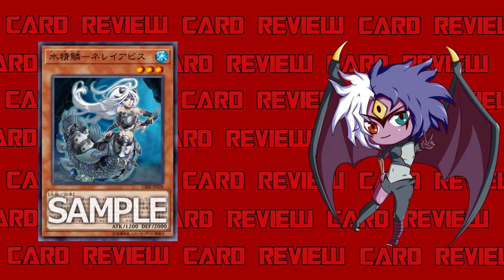It just kind of sucks that you're going minus on the play, because you really are — you have to pitch her, then either get rid of another Water monster in your hand or pop one on the field. If you have Linde on the field, you can destroy Linde, boost the attack, and then Linde will float into something else, which will be nice. But you're pretty much using two cards to get the boost off. You can do this during either player's turn, so that first effect is not terrible.